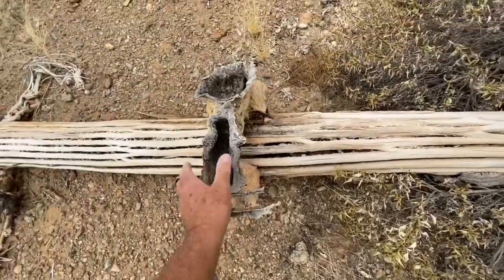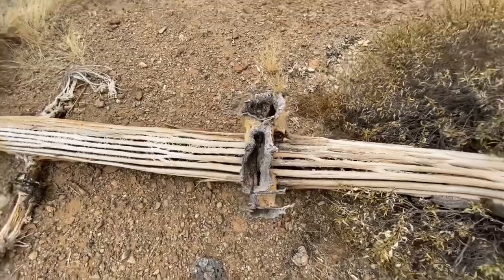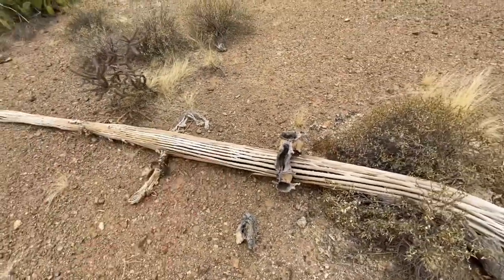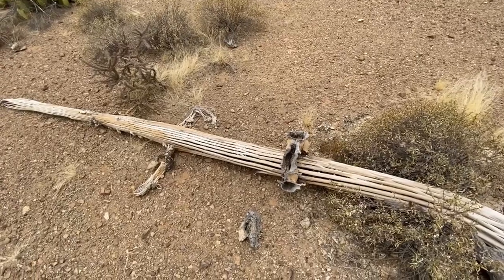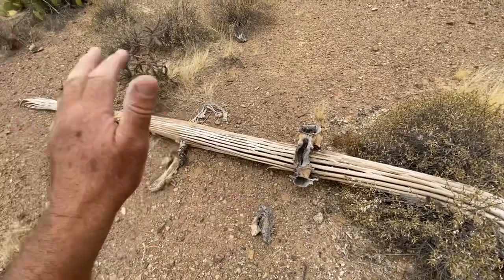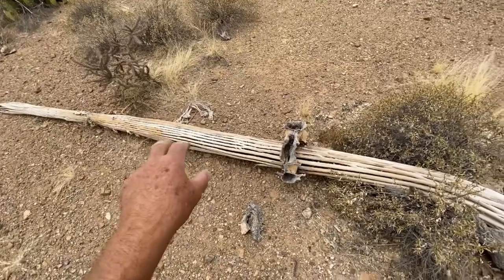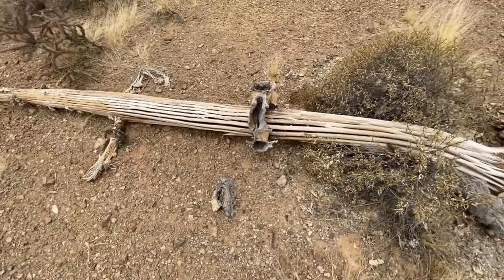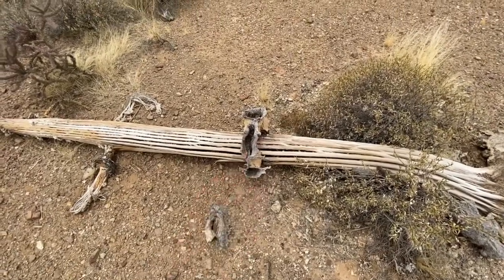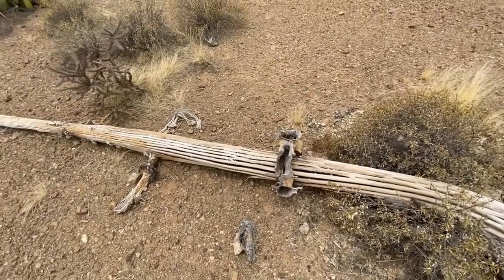If you don't know what I'm talking about, it's basically a bird's nest. The birds dig into the cactus, and you could have an owl living in there — cactus wren, all kinds of different birds can use that hole over time. That is pretty cool — first one I've ever seen like that.